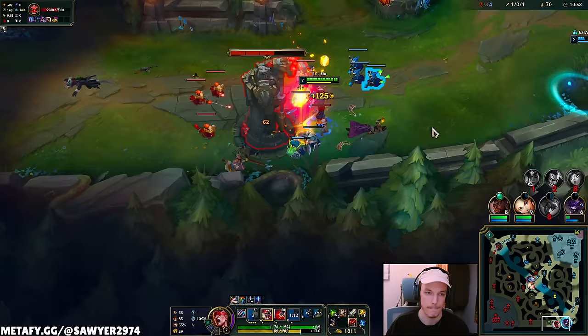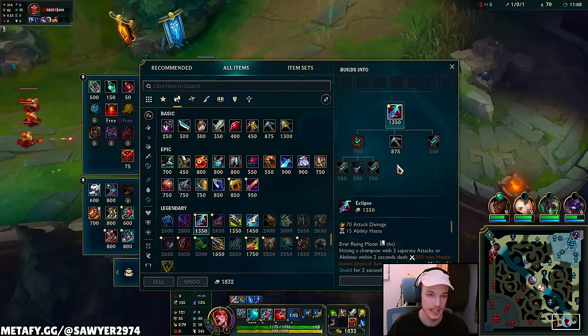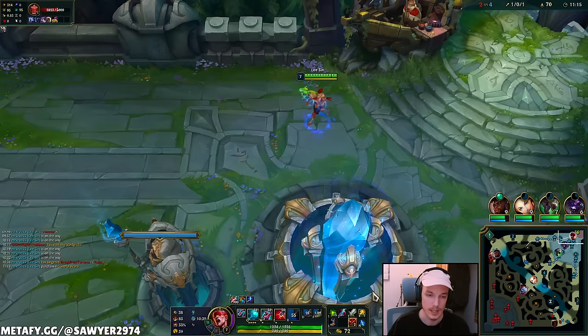Let me get a turret plate on my way out — that's a bunch of gold, exactly what we needed. The gold gives me damage and I'm going to need a lot of damage to carry this one. Seems I have to do some stuff by myself.